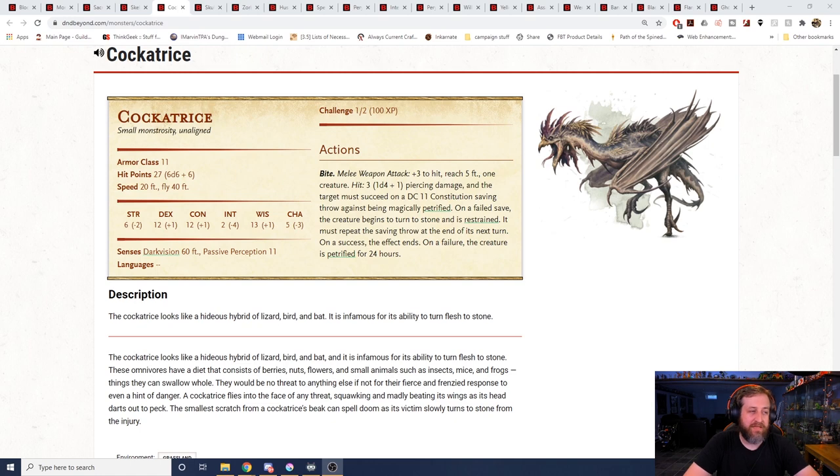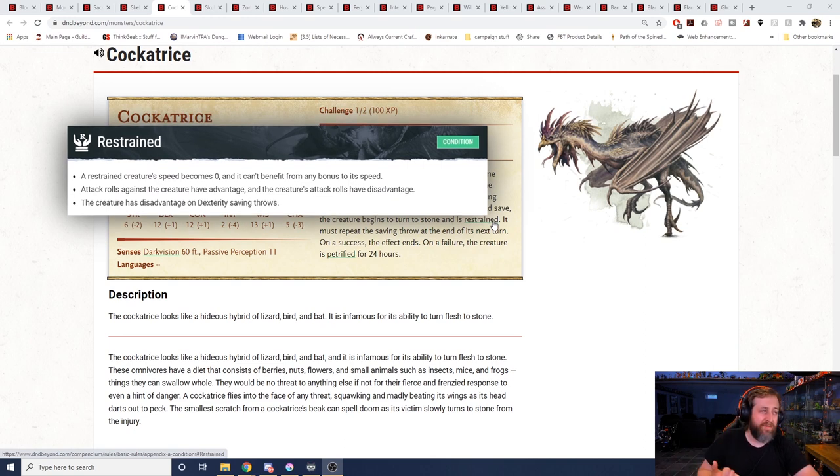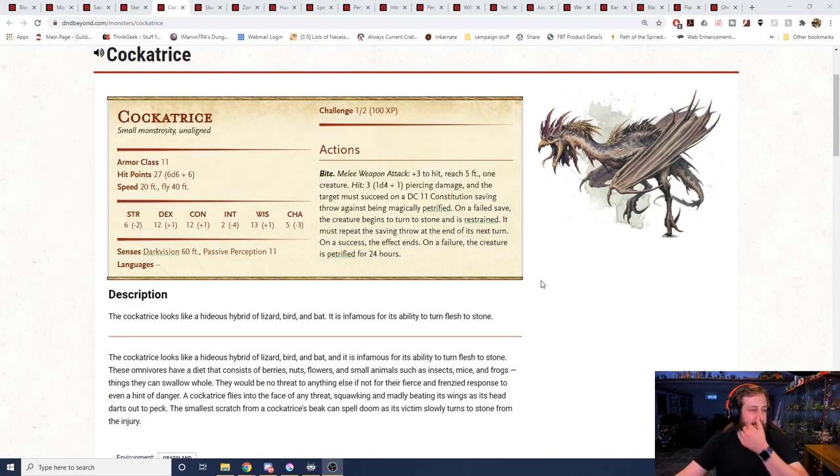When they bite, it's a d4 plus 1 piercing damage, and the target must succeed on a DC 11 con save or be magically petrified. On a failed save, they start to turn to stone and are restrained. They must repeat the save at the end of their next turn — during which their movement speed is zero, attack rolls against them have advantage, their attack rolls have disadvantage, and they have disadvantage on dex saves. If they fail at the end of their next turn, they are petrified. On a success it's over. Again, challenge rating one-half, and it's not uncommon to throw a group of these at a party.